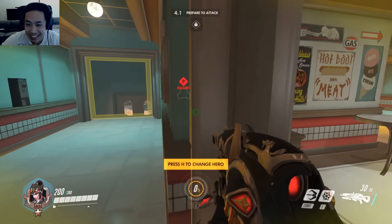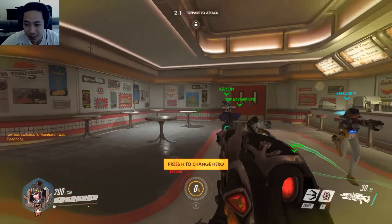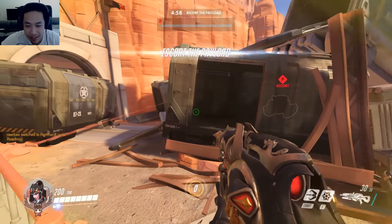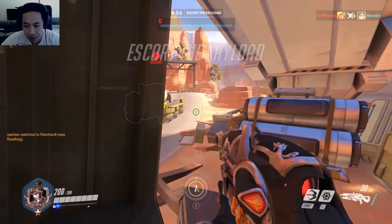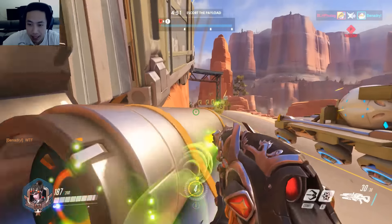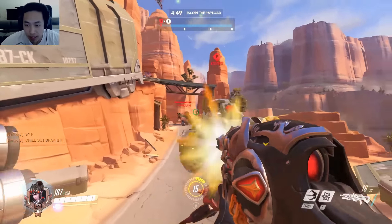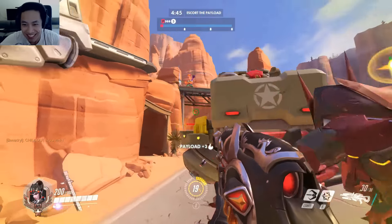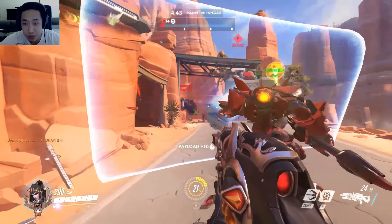Anyway, we're going to go on to the next game. Welcome back — we are on attack on Route 66. So we're going to try to see what we can do. We have a Reinhardt — that's nice. Alright, see what we can do. The last game we were playing was capture the point, so now we're going to try to see if we can do this on a payload map.